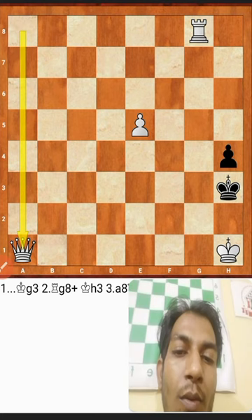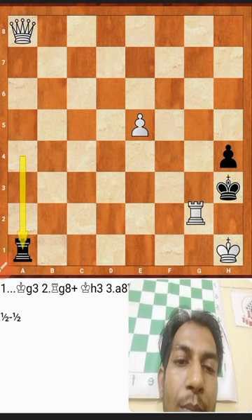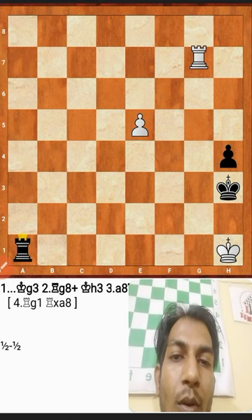If white moves the rook instead, black plays rook a1, and if white plays the rook back, black takes the queen — and again the game is a draw.